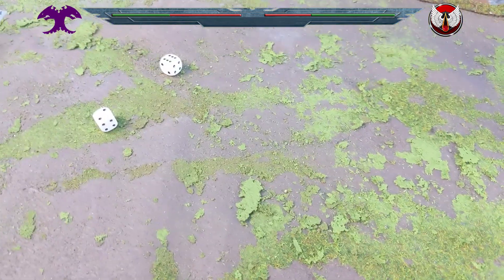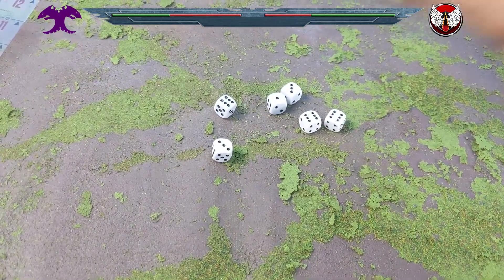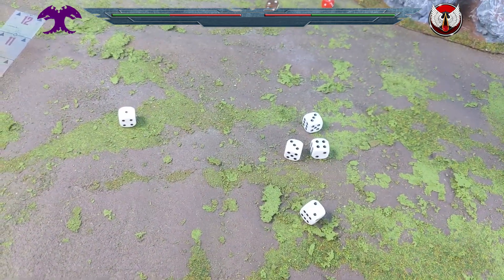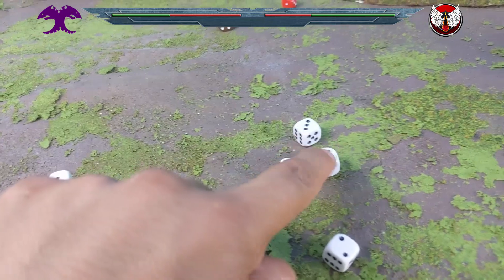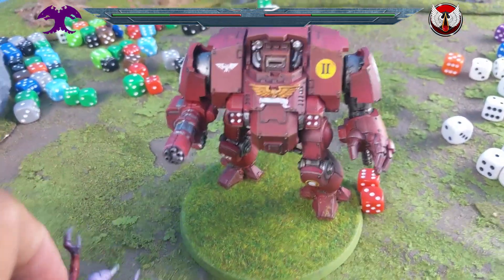The heavy flamer still shoots — D6 shots that auto hit. Six hits. Strength 5 against toughness 4, wounding on threes — all but one wound. There are five Genestealers left; they need 5 or 6 saves. None of them save. Flame wins the day — all five remaining Genestealers die. The Redemptor on nine wounds wins this face-off.